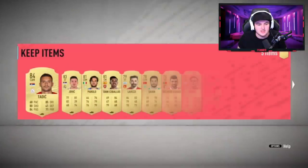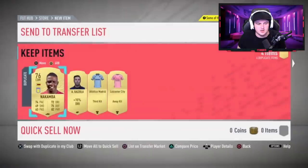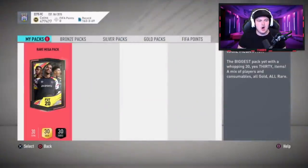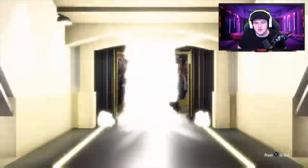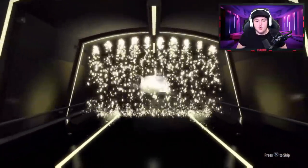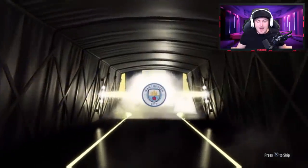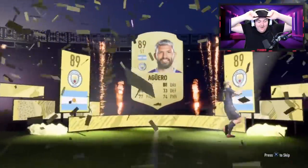Two Serbians — what are the odds on that? We'll send them both to the transfer list and store the rest in club. Not an amazing start, but at least it's two boards. Let's see if we can get better in this pack. That's a walkout — our first walkout of the video! Argentinian striker — Aguero! Oh my word!